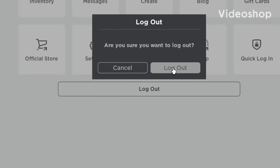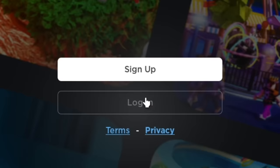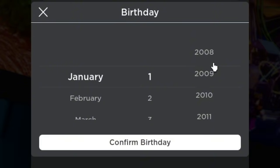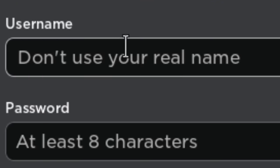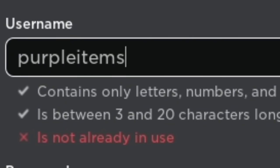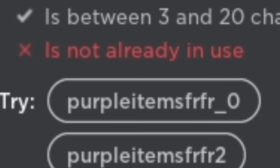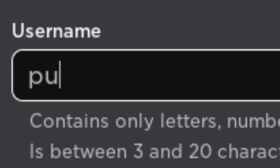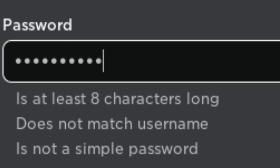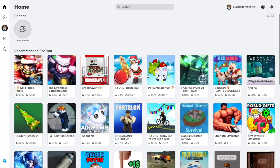Let's create a new account to get the free purple items today. In my opinion, purple items are the best color items for Roblox accessories. What do you guys think? Someone has took my name, I guess I need to go for a different one. Now that this account is fresher than the milk in my fridge, let's go and get some purple items.